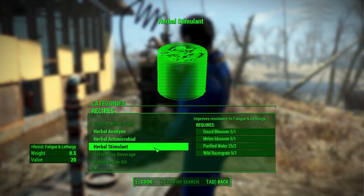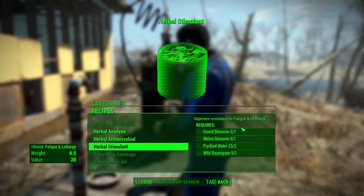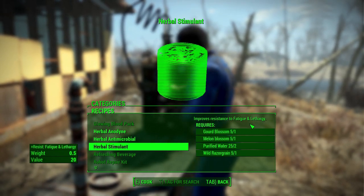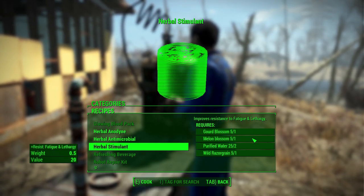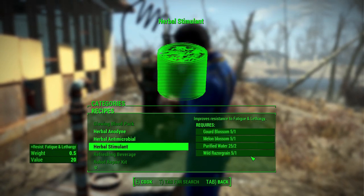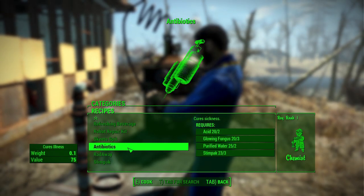Next is herbal stimulant, which improves your resistance to fatigue and lethargy. You need a combination of things: some blossoms, a gourd, and melon. All of these require two purified water and some wild razor grain to create.